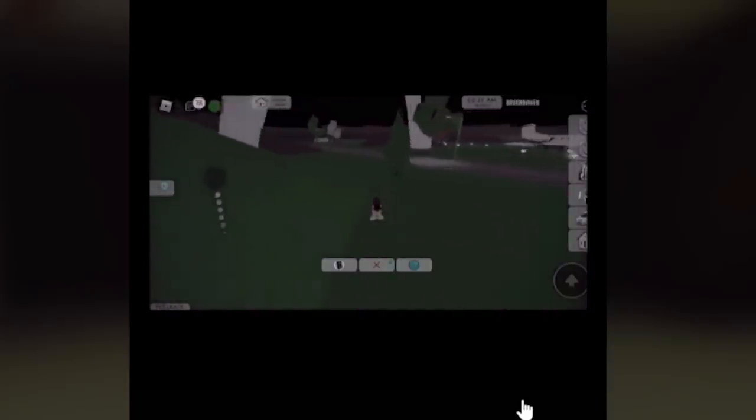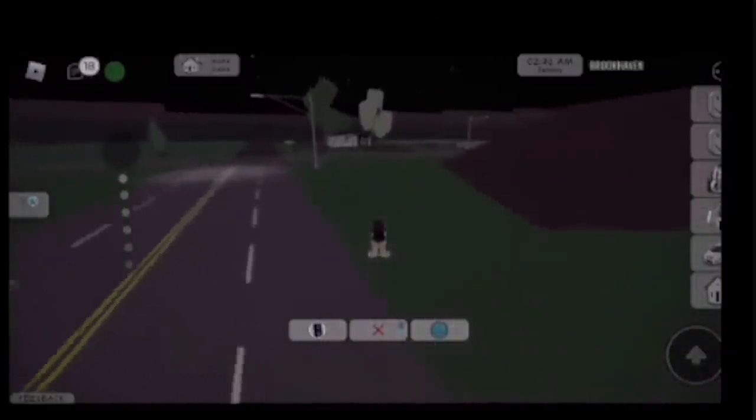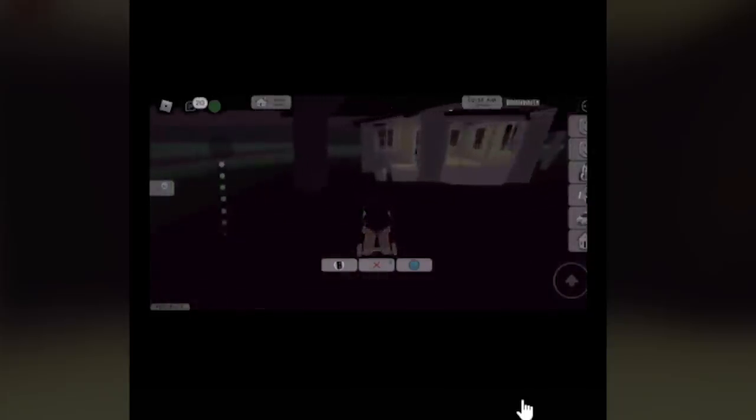There's still creepy music playing, and her screen is kind of grayed out. She goes to this house — I'm pretty sure that's the abandoned house inside of Brookhaven, which is kind of cool. She's going inside there, and the screen flashed for a second right there. She goes inside.